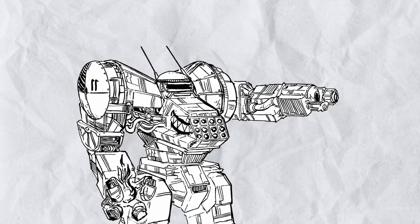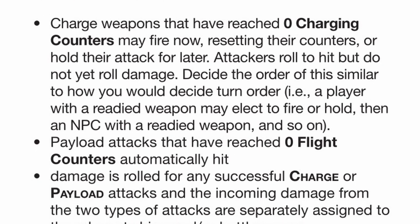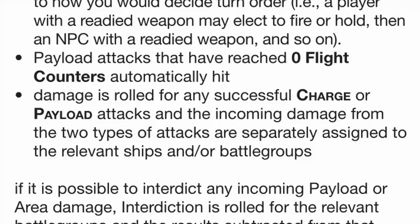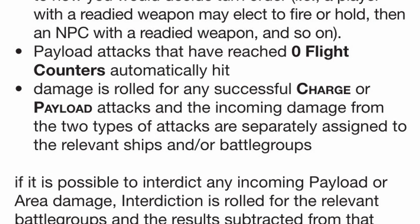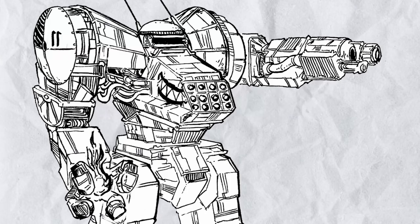Very fittingly, the next phase is the impact phase, where both charge and payload attacks hit if their counter reaches zero. A lot of things often die in this phase, and the damage is calculated after every attack is rolled, so you can't kill someone first to prevent them from blowing you up. You can also hold your attack, but unless you have a very good reason to, you probably shouldn't.